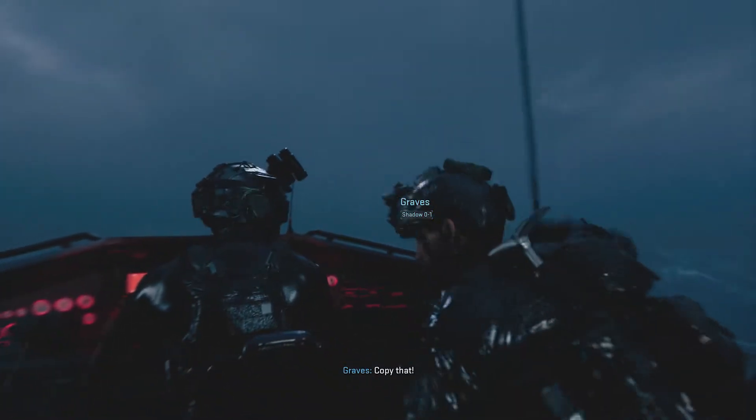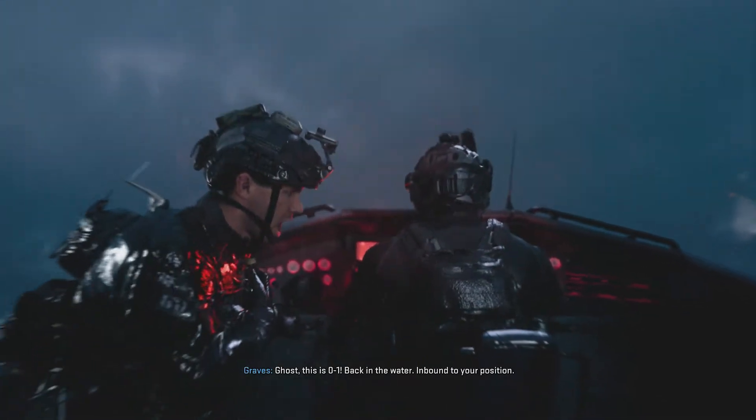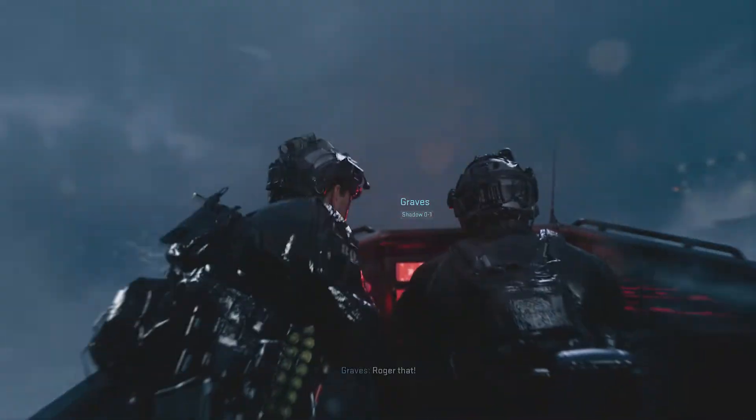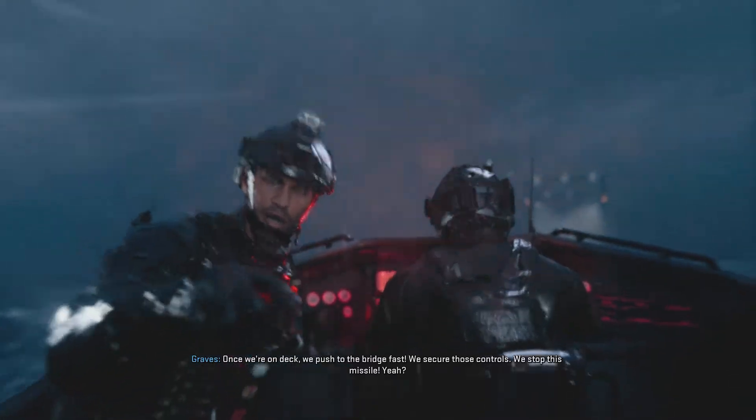Once you have your weapons, make sure you're locked and loaded with as much ammunition as you can. Then once you go through the little scripted cutscene, you'll end up on the boat, which is where we need to get on top of something so that we are not on the deck.